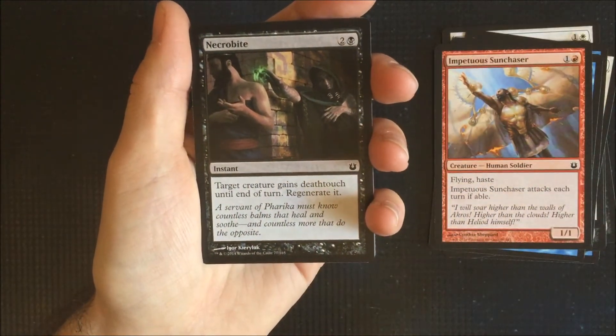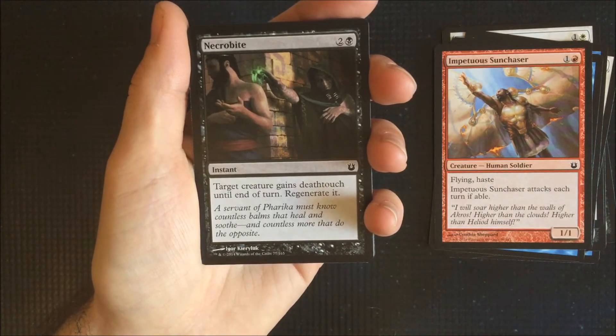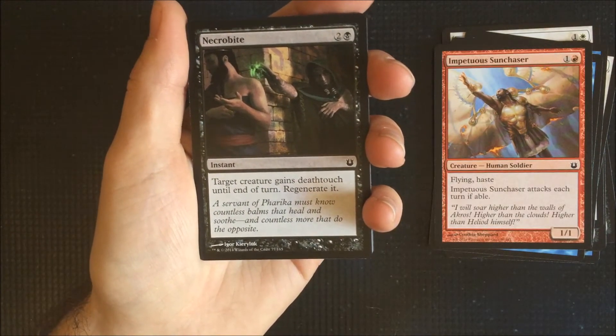Necrobite. Your target creature gains deathtouch and you get to regenerate it as well. So good for trying to kill stuff that's a little big and blocking with some of your weenies.